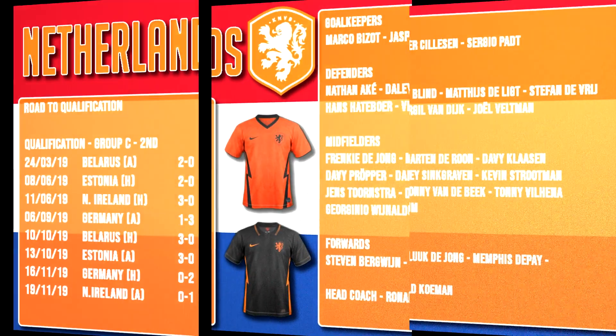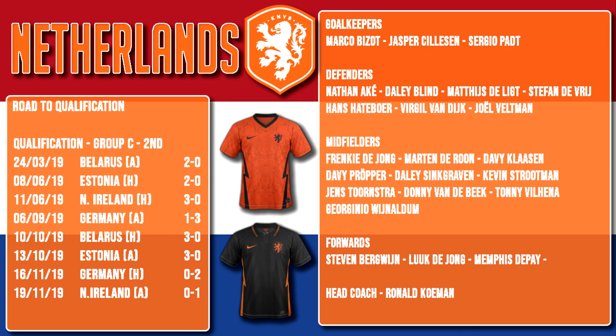The other opening game in this group features the Netherlands, one-time winners of the European Championships back in 1988. The Netherlands missed out on the Euros in 2016, not qualifying for the first time since 1984. They also missed out on the World Cup in 2018, so this is their first tournament since their third place finish in the 2014 World Cup. The Netherlands finished second in qualifying Group C behind Germany and ahead of Northern Ireland. Two defeats against Germany saw them miss out on the top spot, as well as a 1-0 loss in Northern Ireland. Belarus and Estonia were pretty much whipping boys; they won both games against them and beat Northern Ireland three goals to nil at home.